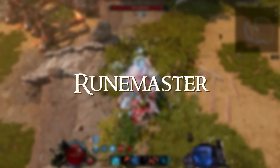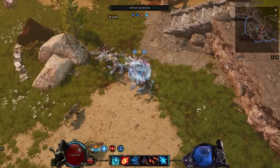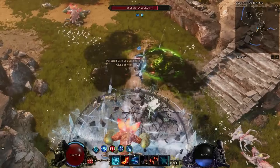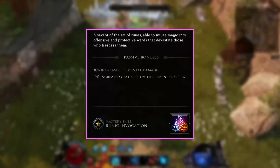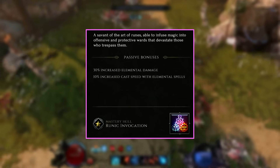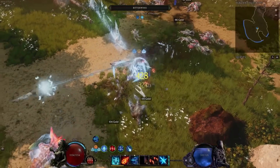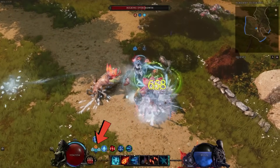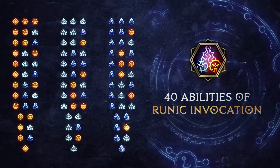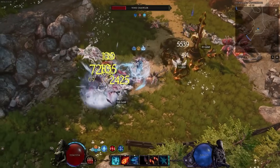The Rune Master mastery was added with patch 0.9.2. At the time of this video, it's exceptionally strong — potentially the strongest mastery in the game. It's essentially a Sorcerer on steroids. The passive bonus for choosing this mastery is 30% increased elemental damage, 10% increased cast speed with elemental spells, and access to the Runic Invocation skill. Whenever you cast an elemental skill you gain a Rune of that element, and when you cast Runic Invocation you cast an invocation based on the runes consumed. With up to three runes at a time, the class can cast 40 different invocations — making this possibly one of the most interesting and fun skills in the game.